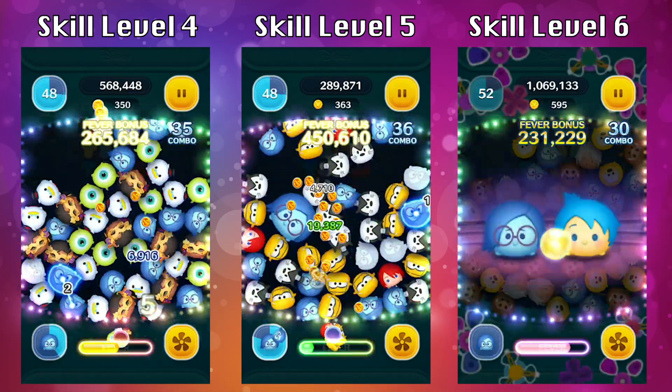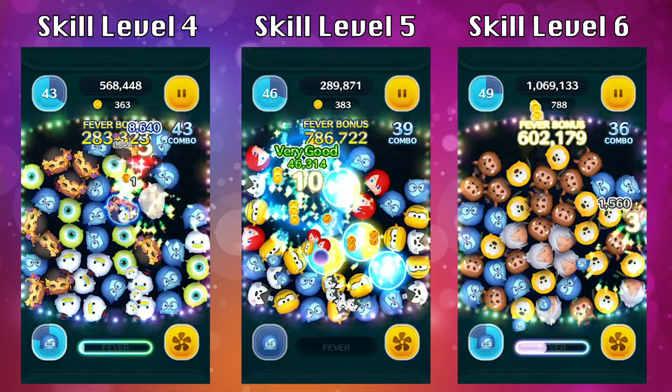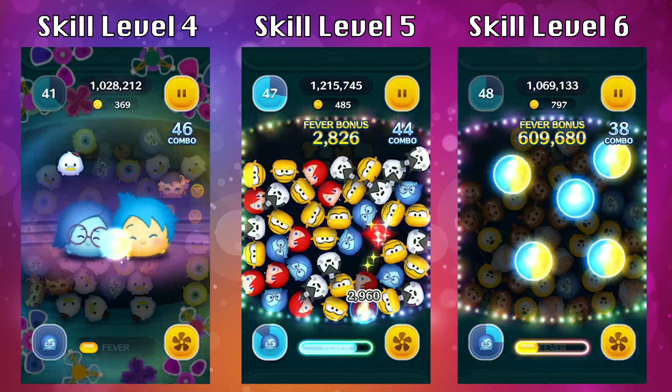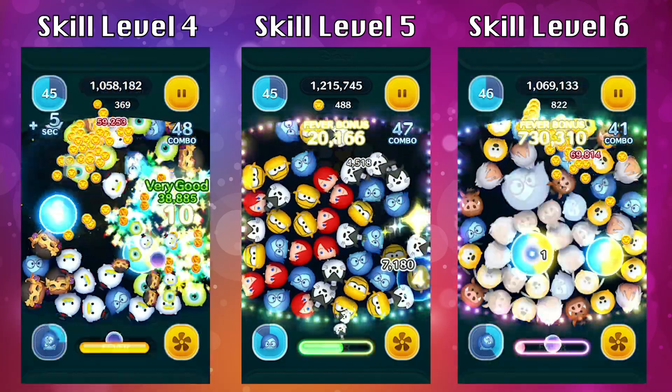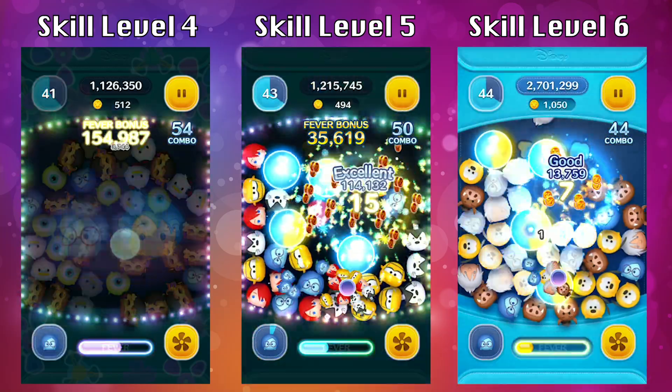She may be good for making bubbles but outside of that, she's not going to be great for coins and not going to be great for score. I do think her ability is really easy to use though, so if you want a relatively easy Tsum to use, then Sadness is good — but not necessarily worth the skill tickets or the coins.